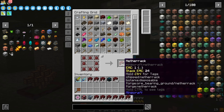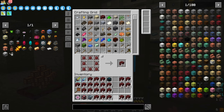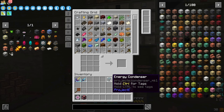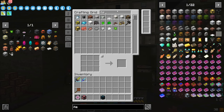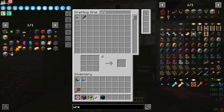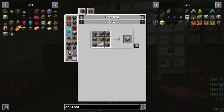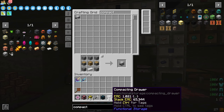Let's take as much netherrack as we can make. Oh, that really does not give us all that much. Yeah, that doesn't give us that much, you can see. Okay, so give me an item — pipes, yes, a wrench from Pipes as well, and a compacting drawer. We'll actually make a compacting drawer. Okay, so we've got a compacting drawer here.